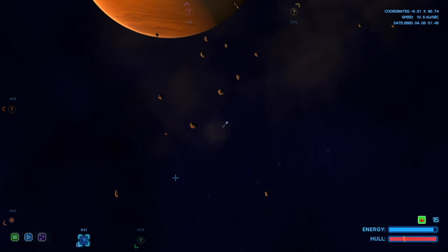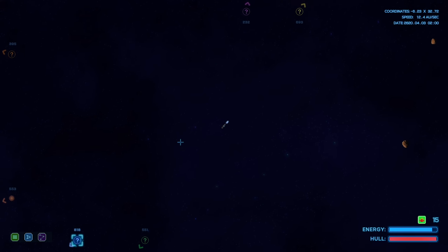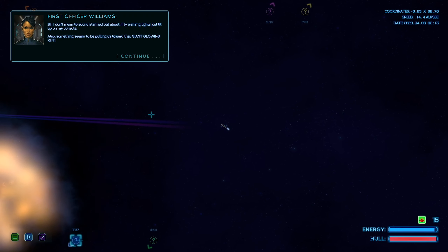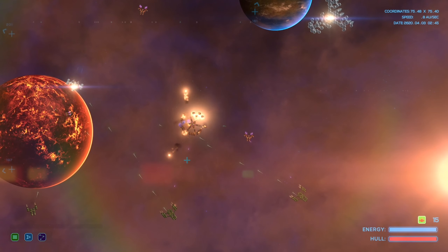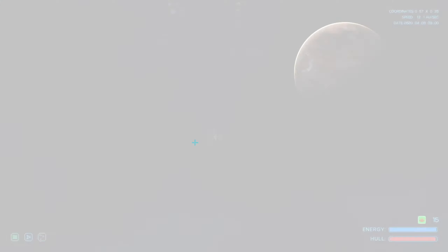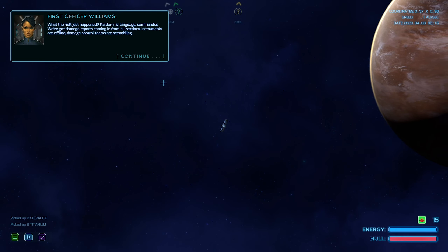If you look at the energy down there, you can see I'm actually using energy shooting. I think we got a little bit of damage there. There's a solar flare ahead apparently. I'm getting pulled into something - that's a tractor beam. I've seen these in Star Trek, they're never a good thing. There's a station under attack and I'm just like in the middle of it. We just appeared on top of a ship or a station and blown it up. That is not good.